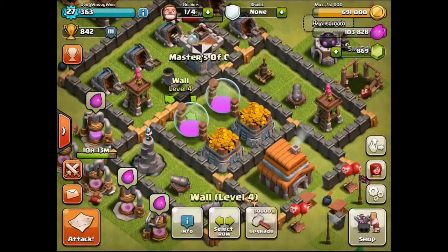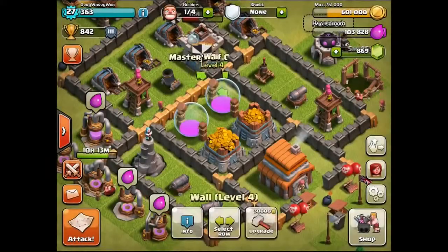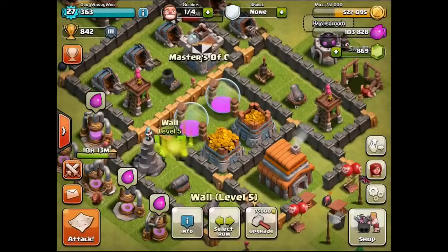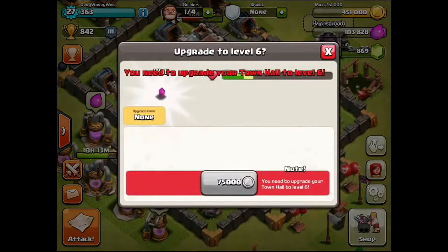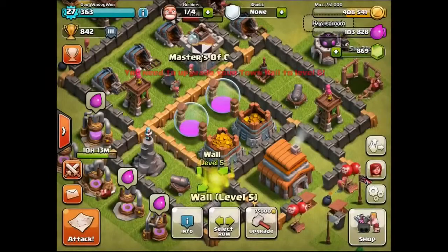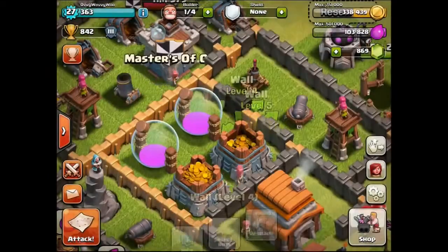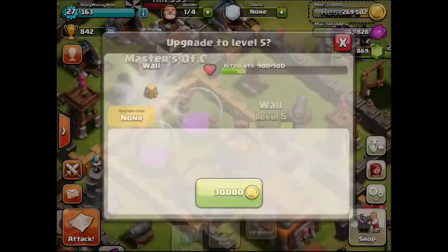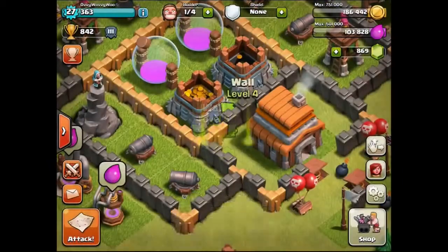Let's upgrade the wall — I'm going to focus on this inner section and get this all nicely upgraded. Did that seriously just say it costs 75,000 per wall? Oh my God. I'm going to have to buy another load of coins just to finish upgrading this, because this is literally eating my money. That is crazy.